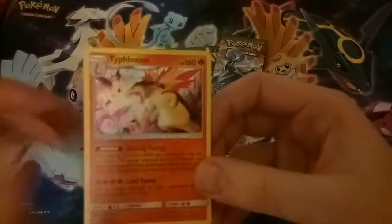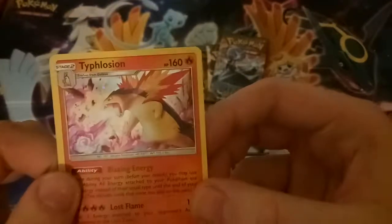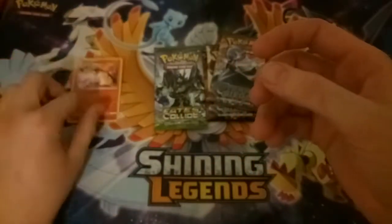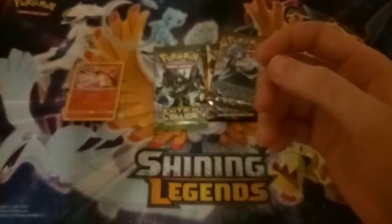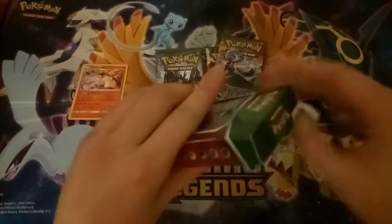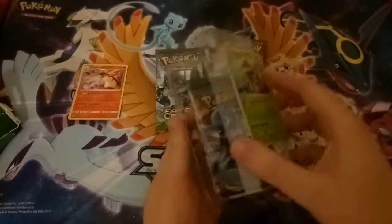Usually there's a code card, but at least Typhlosion is quite pretty. It's got that nice sparkle — I don't know if you can see that in the camera. I miss that sort of holofoil. I wish they would keep making those ones. The other ones have a lot of sticky tape, so I didn't want to open that on camera, but I realized it's actually not so bad.